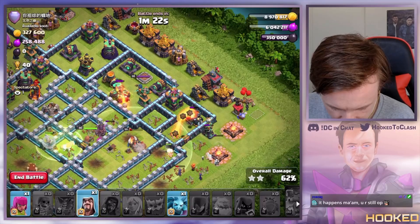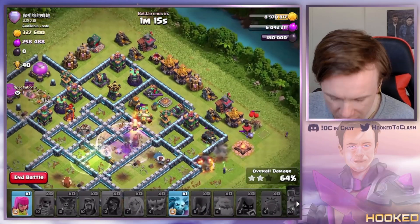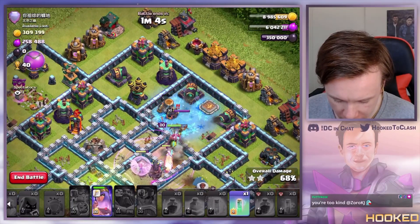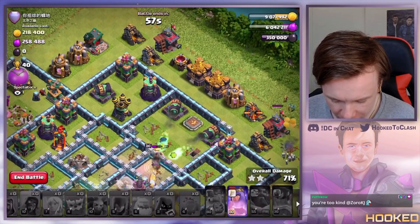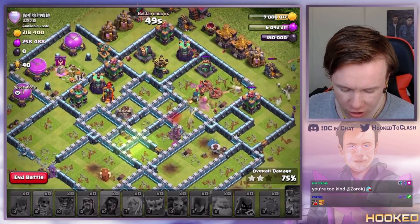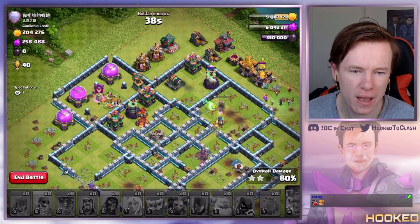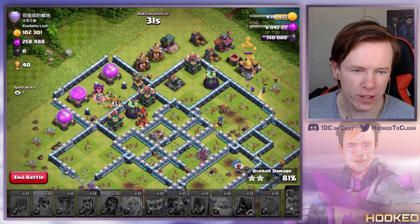Warden switched off my queen. We're not getting this — such a shame. I genuinely think yetis are really strong and we would have seen it on this base, but the healers did not switch at literally any point and I have no idea why — they had every reason to. There was a truckload of damage on everything but my queen somehow kept the healers. King funnel was really bad, but it's so hard to funnel on these bases.